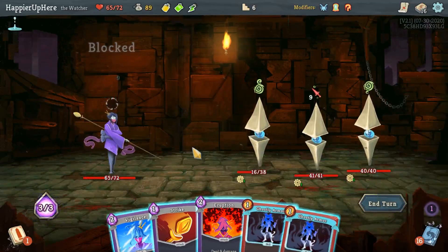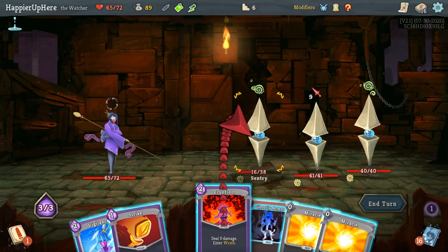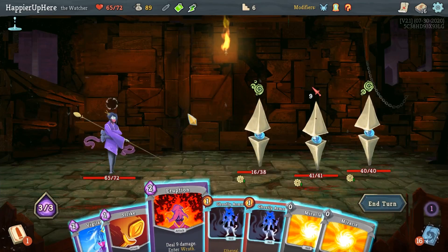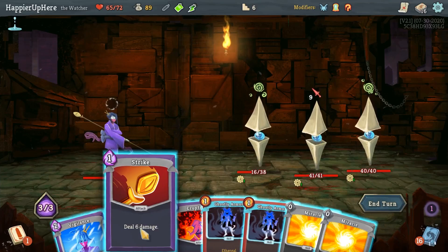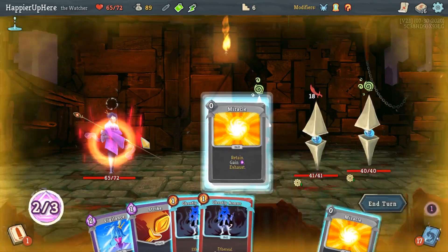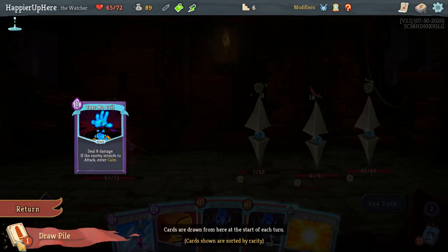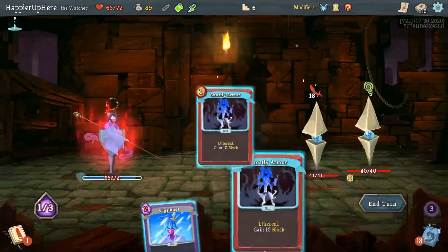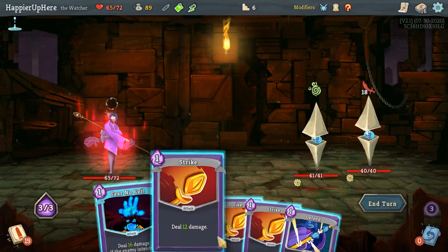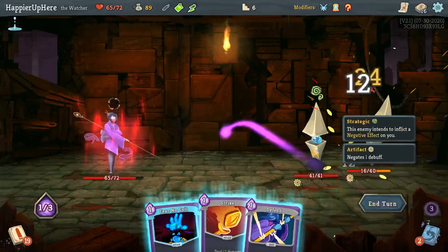The Ghostly Armors are carrying me through this fight. Let me drink the Bottled Miracle, then do Eruption, Strike, Vigilance - but that's not going to be enough, I need a Ghostly Armor in there. Let's still do Eruption. The Vigilance alone isn't enough - I could do a Strike and then double Ghostly Armor, then have a Fear No Evil next turn. Kill you, double Ghostly Armor - fully defended. Then I can exit Wrath with Fear No Evil. That's exactly 40 damage.